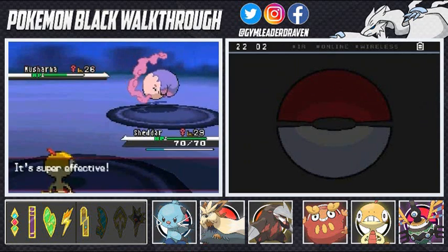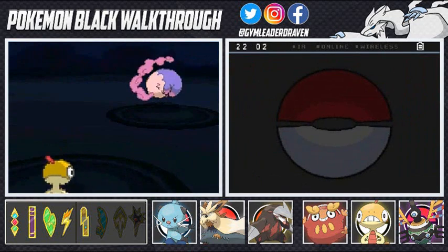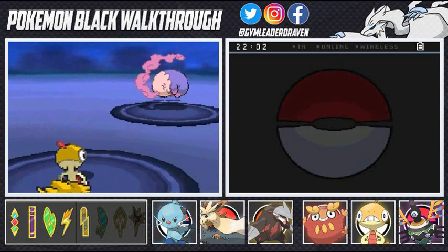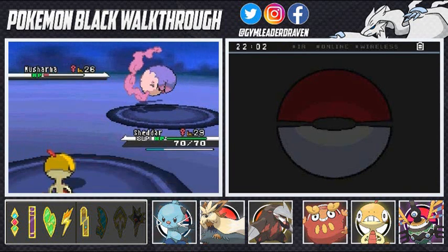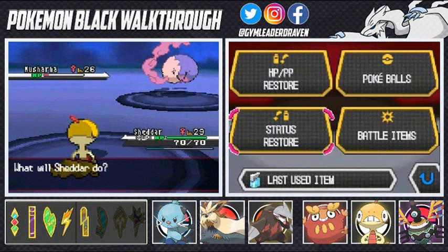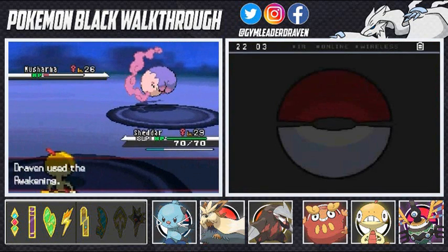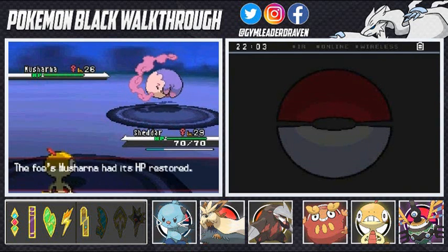Here we go — Faint Attack nearly finishes this guy off. Here we go again, Faint Attack — and there comes that Hypnosis! Crud, okay. Let's go ahead and use an Awakening on this Pokemon, hopefully Musharna doesn't make my Scrafty faint or anything. There we go, you are now awakened.